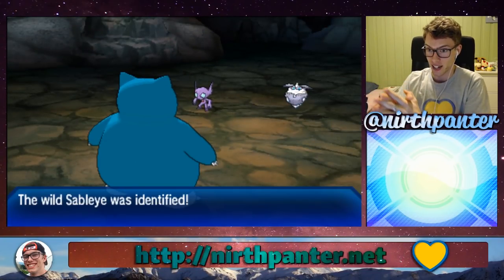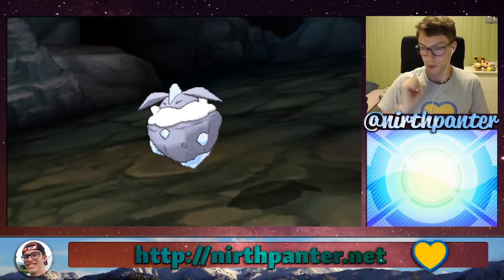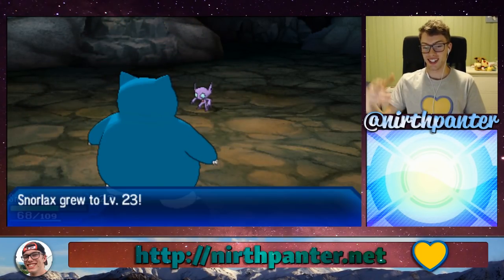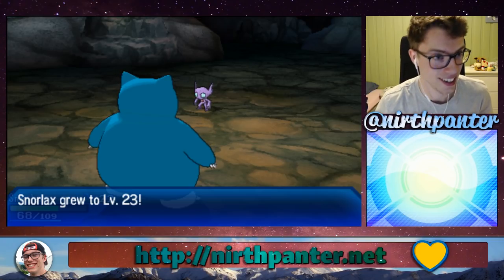I'm gonna do this — I'm gonna knock out the Carbink. Or maybe Sableye will do so for me. And then I'm gonna use hold back, throw an Ultra Ball at it, and see what happens.